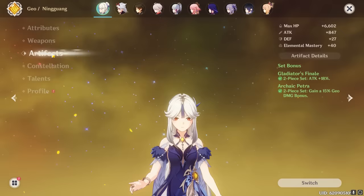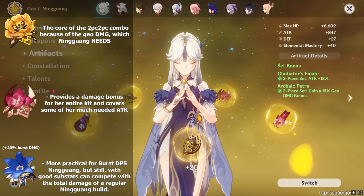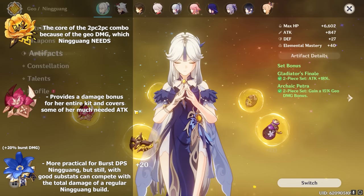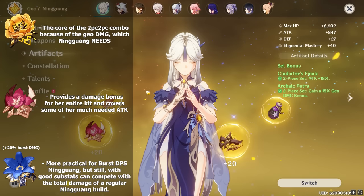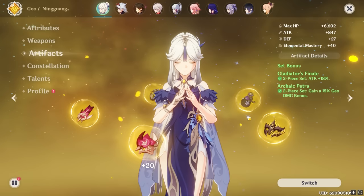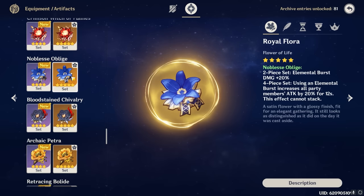Moving onto artifacts, Ningguang is pretty simple to farm for because her best combination is a 2-piece Archaic Petra with either a 2-piece attack set or a 2-piece Noblesse set. In general, the 2-piece attack set will provide a wider range of damage bonuses for Ningguang, not only because it's not exclusively burst damage, but also because Ningguang suffers from a very low base attack, so any attack buffs have considerable impact. If you happen to have way better substats on your Noblesse pieces, or if you plan to use Ningguang as a burst DPS, you'll probably enjoy the 2-piece Noblesse route more, but just note it becomes a waste of time to keep Ningguang on the field with this combo. Another niche option is to run 4-piece Noblesse on her for the extra burst damage and teamwide attack buff, but it costs a 15% Geo damage bonus and is generally only suitable in niche situations.